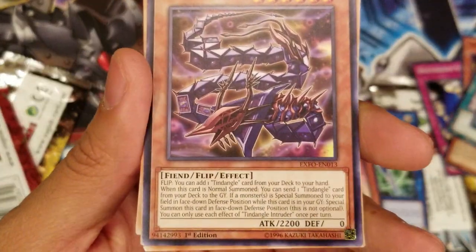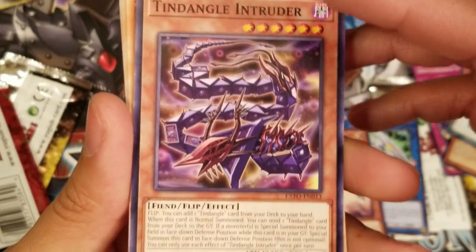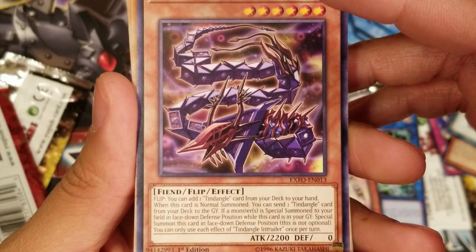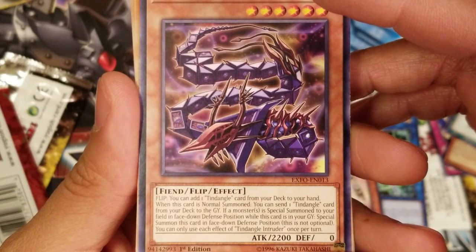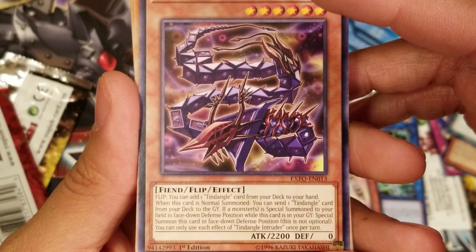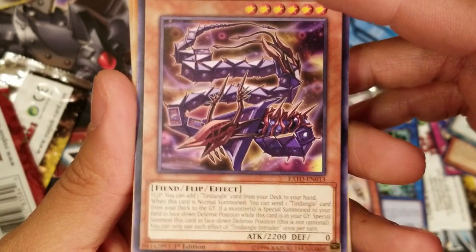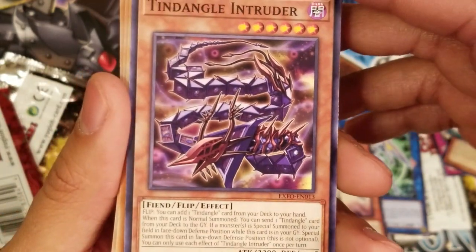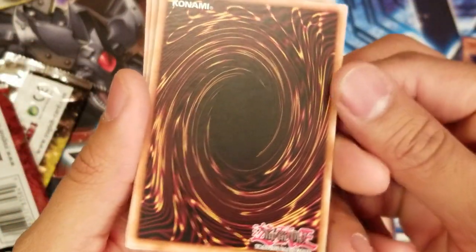Next: Tendinarg — sounds like a dance. You can add one Tendango card from your deck to your hand when this card is normal summoned, and you can send one Tendango card from your deck to the graveyard to special summon a monster to your field face-down in defense position. While this card is in your graveyard you can special summon it in face-up defense position. He's Level 6 so you could probably special summon this from your hand. I'd need to see the rest of the archetype — maybe a future video on that.